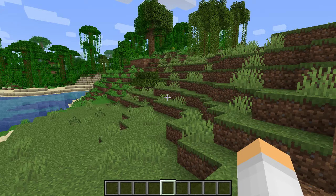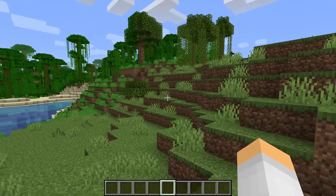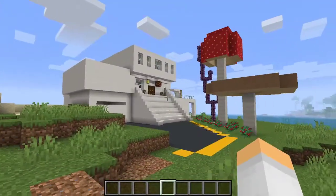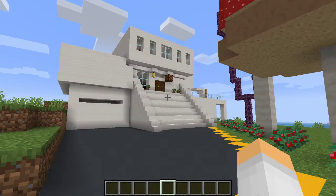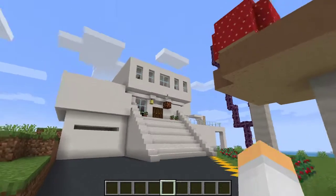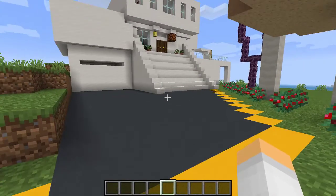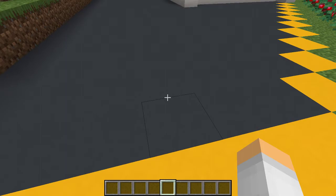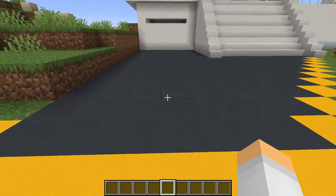There's no webcam in this video either because I really don't think this video needs it. Let's get on with the tour, shall we? This is my Minecraft Mansion. It doesn't really look like a mansion — it's more of a modern home, but I consider it the Gassed Mansion. This pavement is made with the somewhat recently added concrete. I could not think of the name of it for a second.